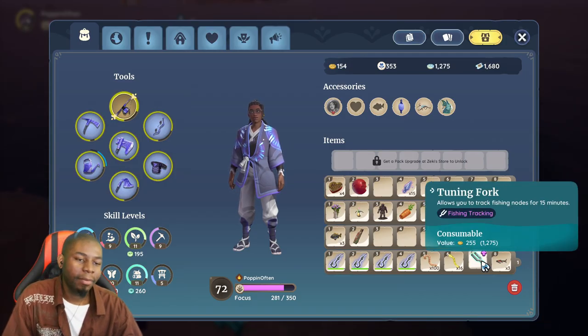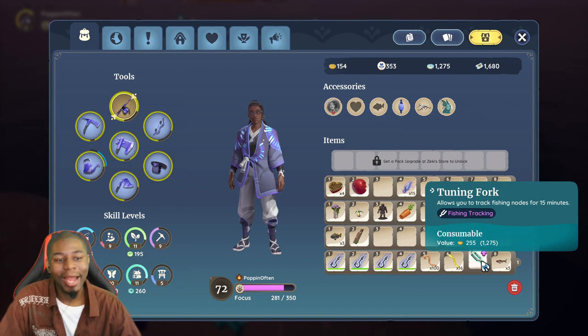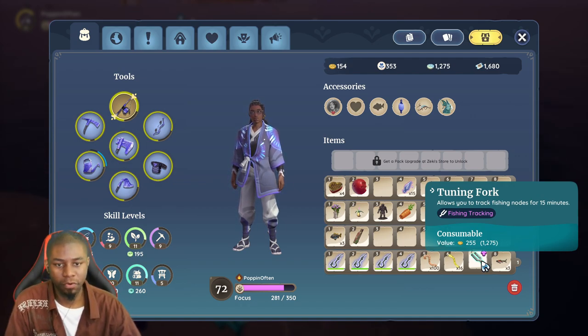The last item to talk about is the tuning fork. I don't think you should go for it — it's just something there to help track nodes. Unless you're looking to put a specific star quality fish in your house, I don't recommend using the tuning fork or even buying it or doing the recipe for it.